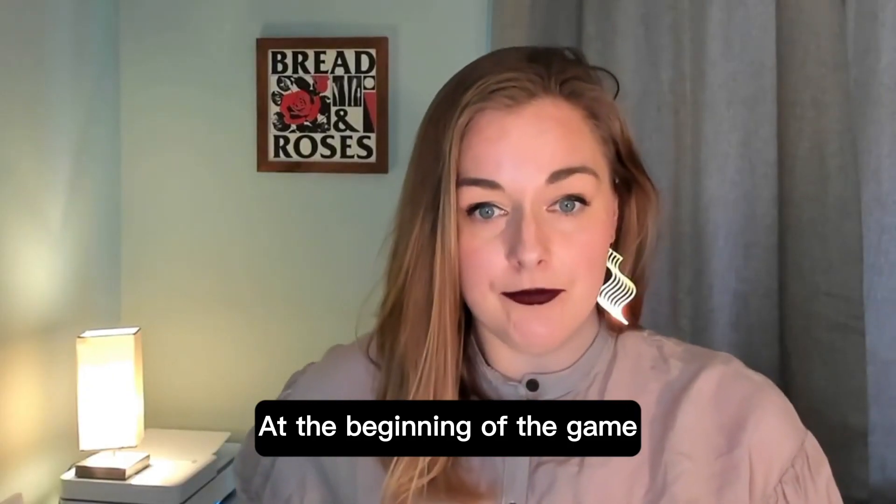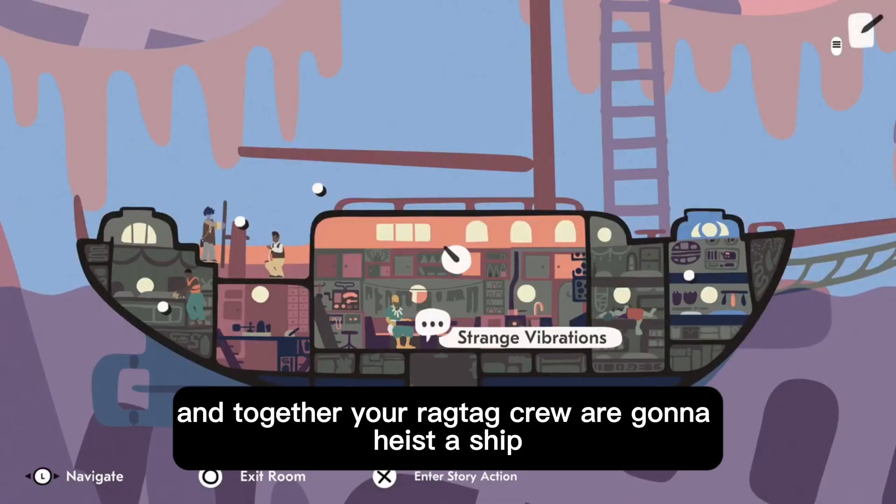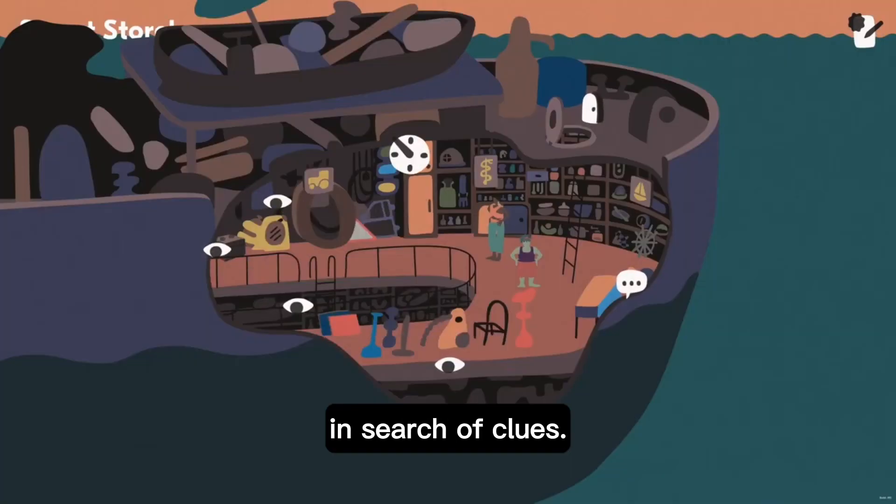At the beginning of the game, you're going to discover that Maya, your captain, has gone missing and together your ragtag crew are going to heist a ship and set out across the Salt Sea Archipelago in search of clues.